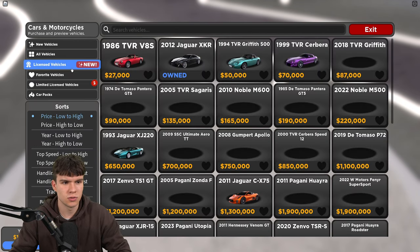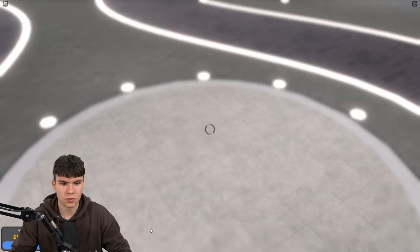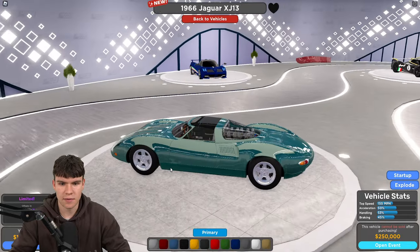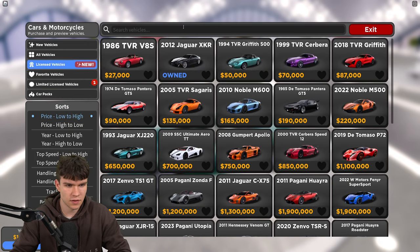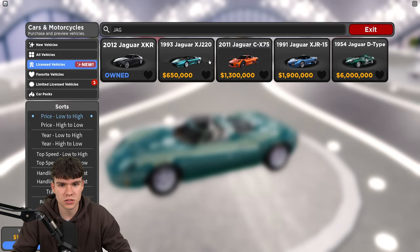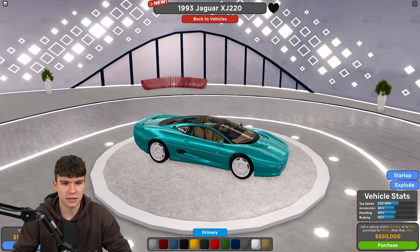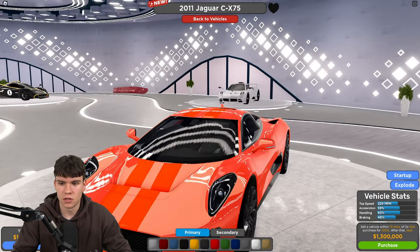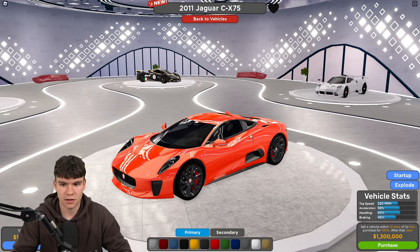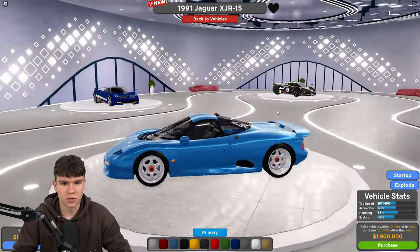In the limited licensed vehicles section, there's a 1966 Jaguar going off sale in 10 days for 250k — not the best performance since these are old cars. Another one may be coming soon. In licensed vehicles, searching Jaguar shows one for 650k with 230 mph top speed, 45 acceleration, 49 handling. Another goes 220 mph with 59 acceleration and 60 handling.